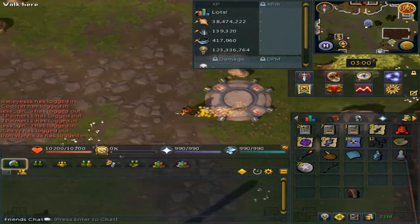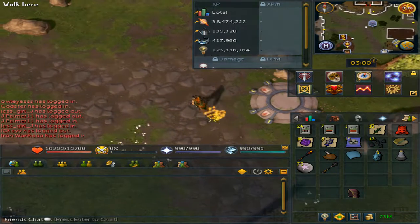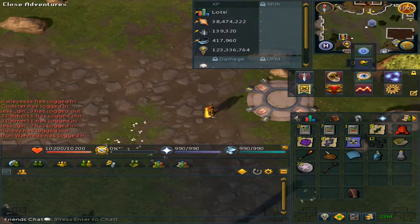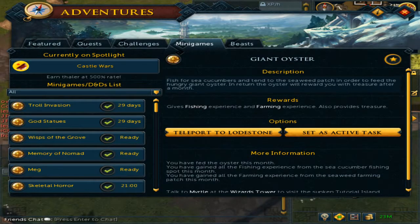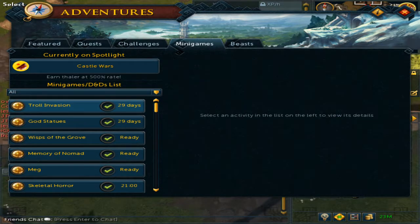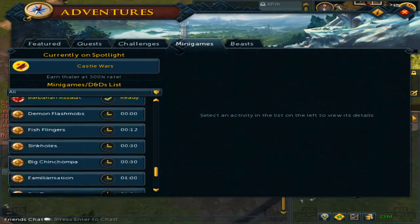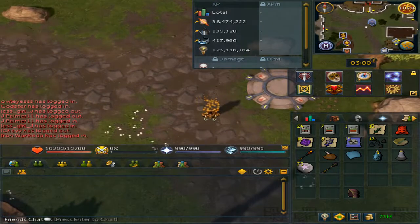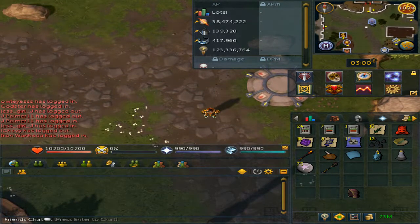If you are on a laptop, do not click F3, because in some cases that will be your Wi-Fi button. Instead, click on the little compass by your settings. This will put you again at the mini games tab. Click All in this tab and scroll until you see the oyster to check if you can do it or not. That will be the complete guide for the Giant Oyster minigame, which is a monthly minigame unless you have a reset token — then you can do it twice. Thank you all for watching and enjoy.